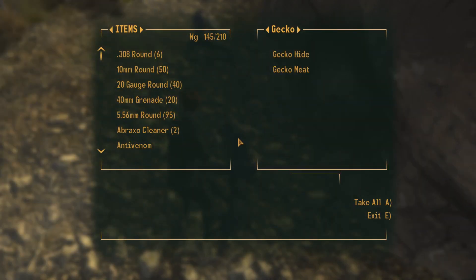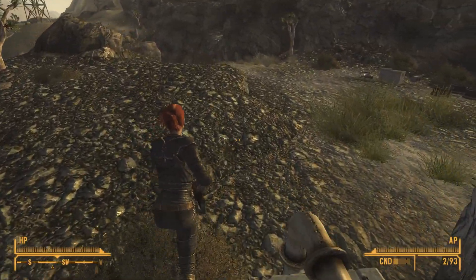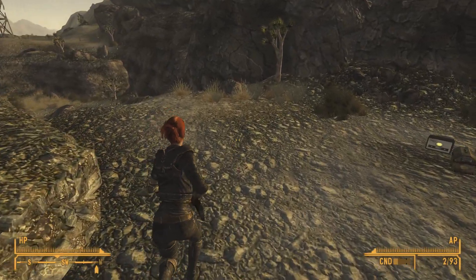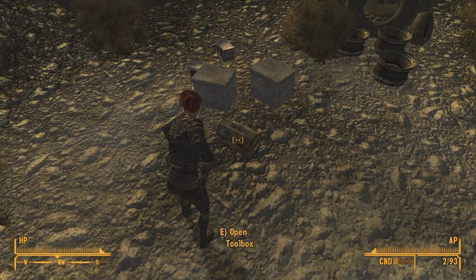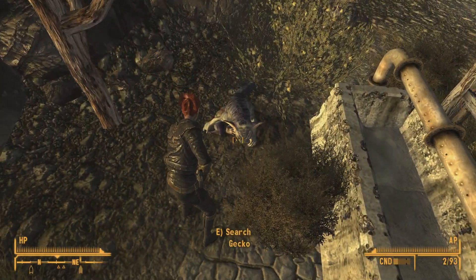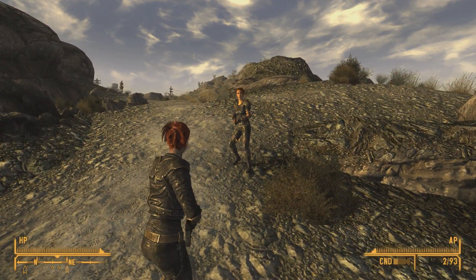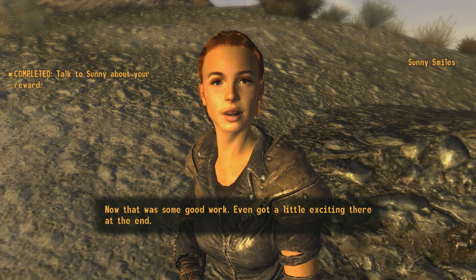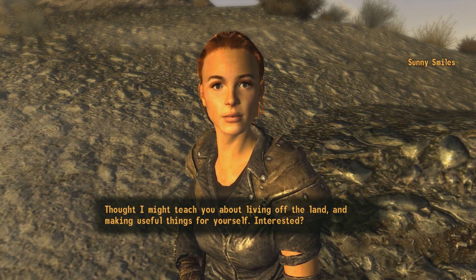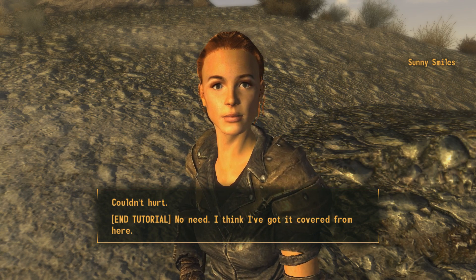I loot the geckos and go back to talk to Sunny for my reward. I notice she gives me bottle caps — is this the money in this world? Why would you pick bottle caps as currency? That's so weird. She says she'll teach me one more thing: living off the land and making useful things for myself. She wants me to find some Xander root and a Brock flower. She thinks there are Brock flowers up at the graveyard and Xander root over by the schoolhouse.